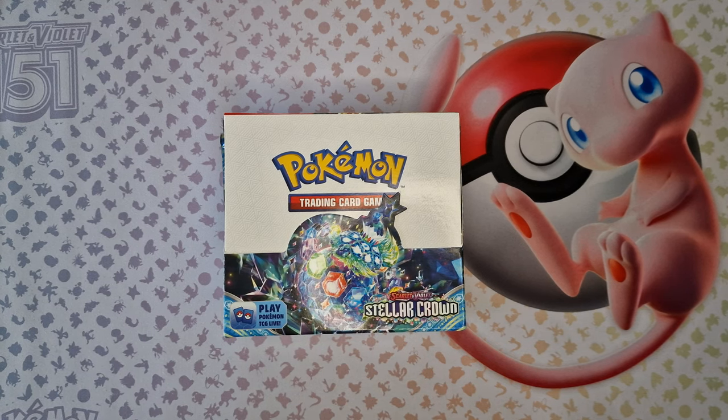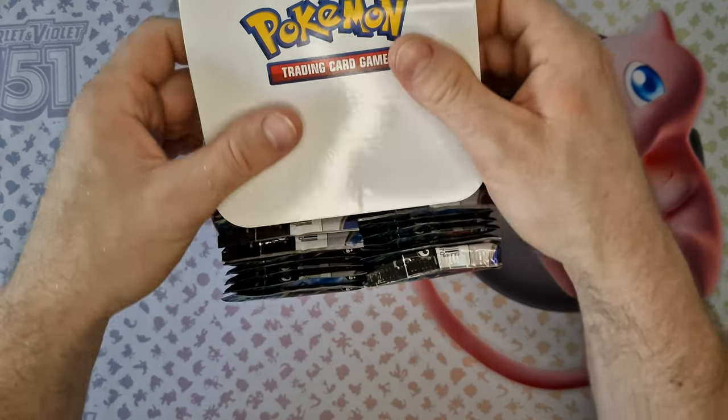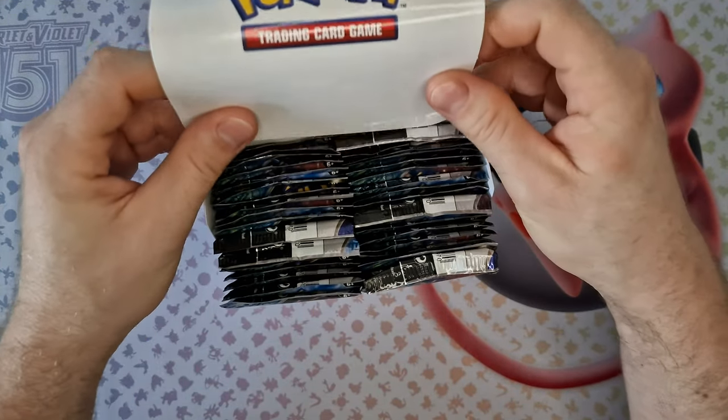Welcome to this video. Today we are going to try to find Skeletor or Bobasaur from the Stellar Crown. In the last video I pulled a Charmander from the Elyther Ender box Obsidian Flame. So let's see if we can find more of the starter Pokémon today. Let's get started and see what interesting cards we can find.